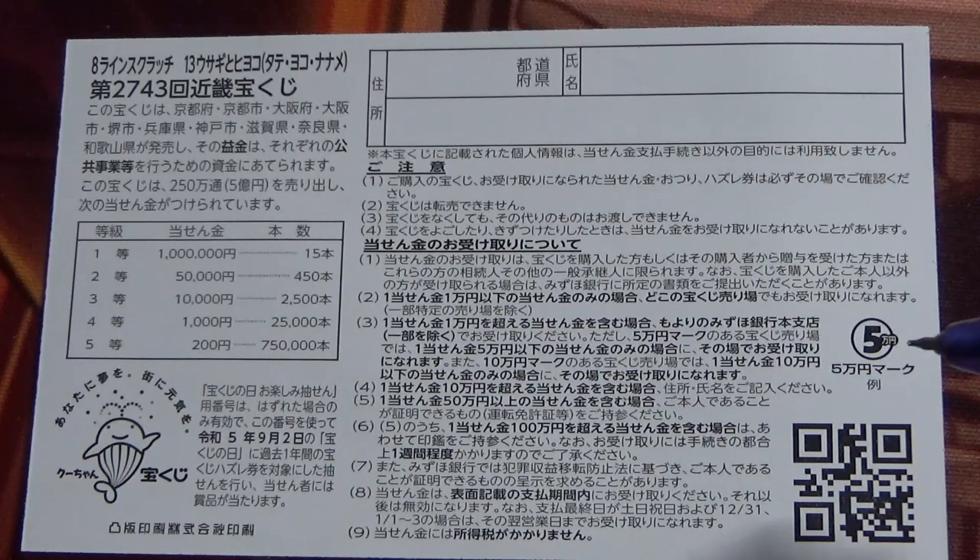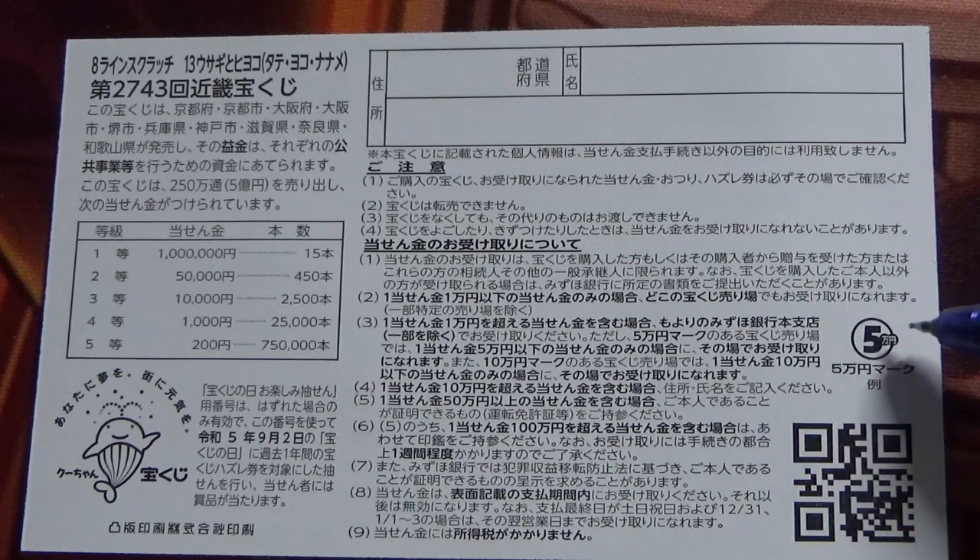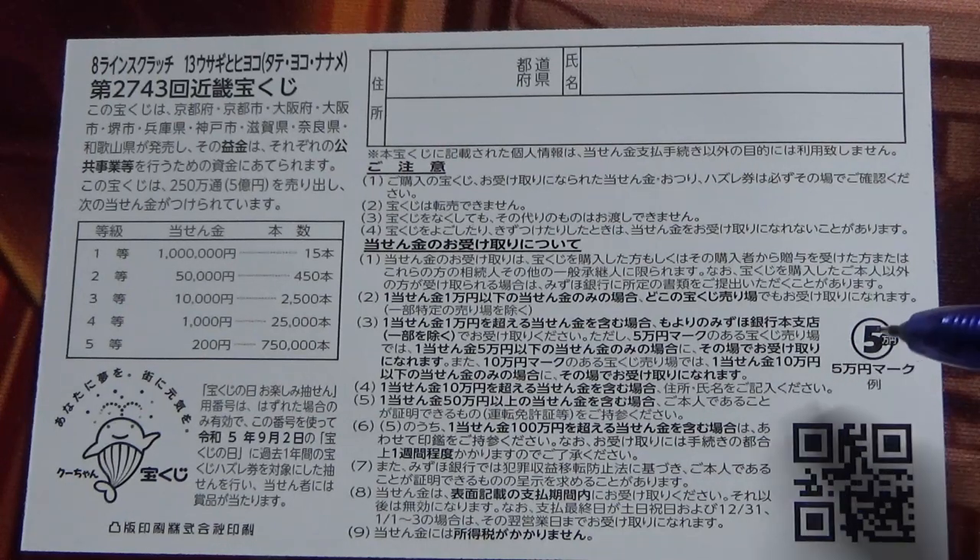One thing I didn't mention in my videos was this mark — this says Go-man. You will find this mark at some Japanese Takaraku-ji stands, meaning they'll pay up to Go-man. If you don't see this Go-man mark, you need to find another Takaraku-ji stand that has it, or you can take it to Mizuho Bank — that is the official Takaraku-ji bank.